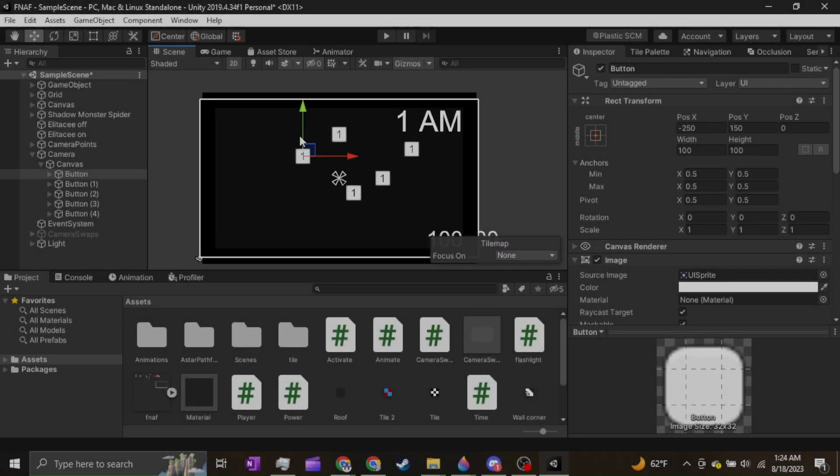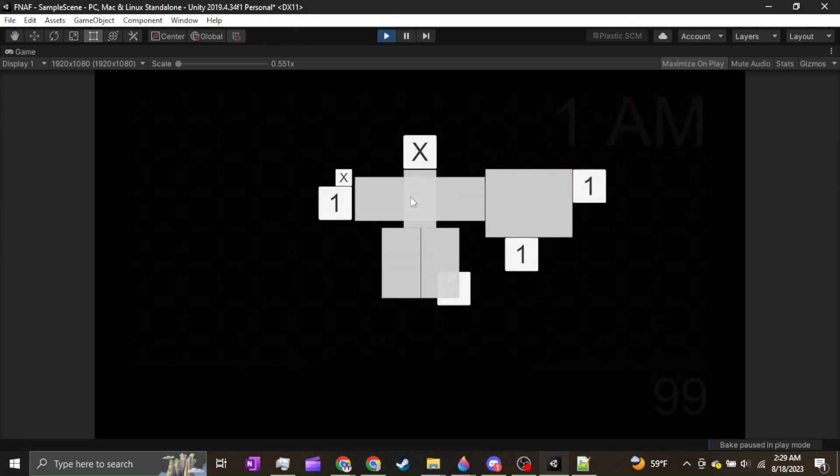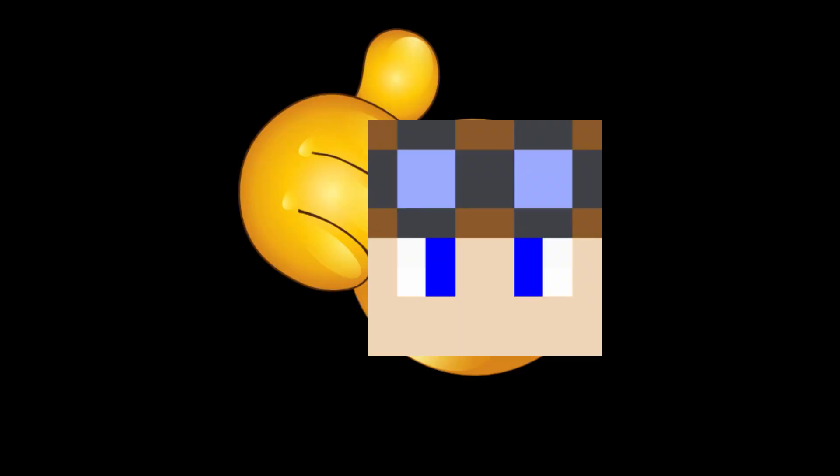Did I forget to mention that I added jump scares? I also added a camera system, a power system, and a flashlight, because you need some way to get away from the enemies.